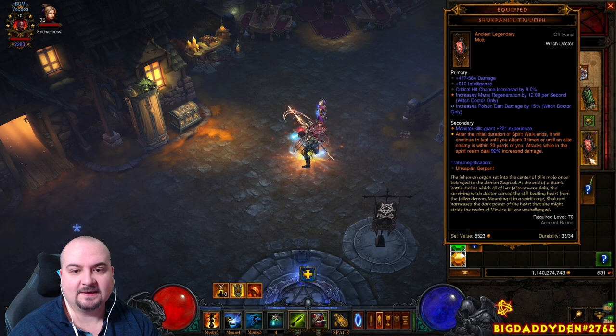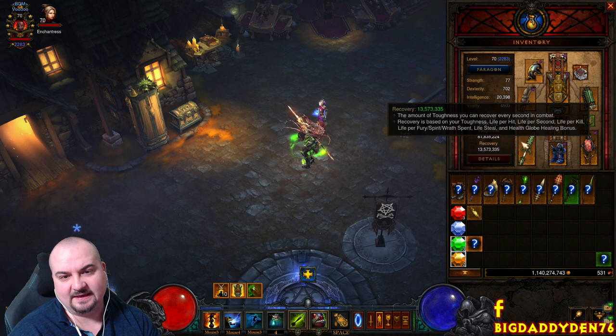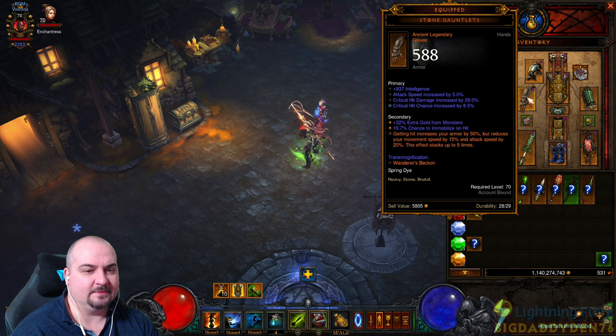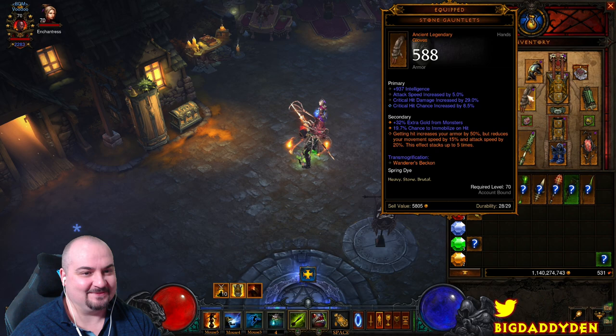We're using Ice Climbers for immunity to Freeze and Immobilize effects. What's really nice is that Ice Climbers gets rid of the negative effect from Stone Gauntlets. Stone Gauntlets give 50% armor per hit but reduce movement speed by 15% and attack speed by 20% stacking up to five times. With Ice Climbers this negates that negative effect, and the armor bonus makes you really really tanky. I love this combination.